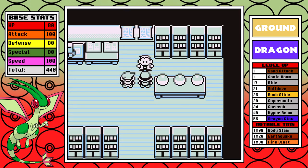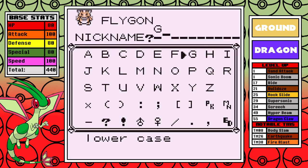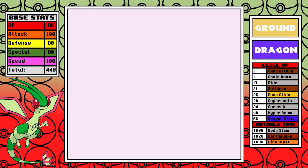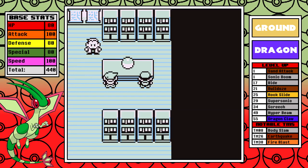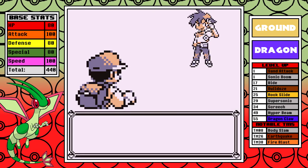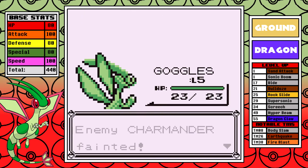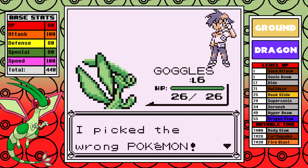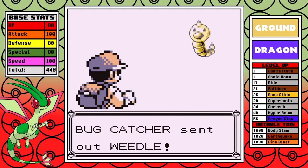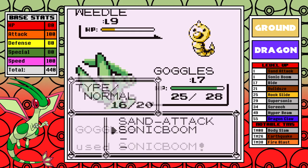Usually I make sure to have perfect IVs, but with runs like these it's just not possible, so we have to eyeball it. The name for this run will be Goggles — if you've ever looked closely at Flygon, its eyes are under its cute little goggles, so it's the perfect name. Right from the start, sonic boom isn't an awful move early on — it's kind of like dragon rage's little brother, doing a flat 20 points of HP damage with 90% accuracy. You can see in the opening rival fight it's enough to one-shot his level 5 Pokemon, but sadly this is probably the last time we'll see sonic boom one-shot anything.